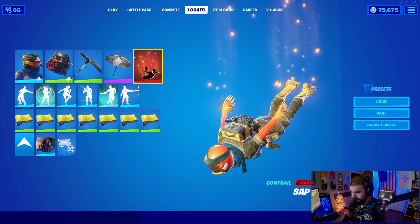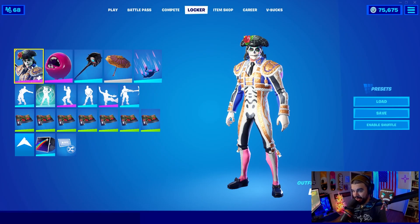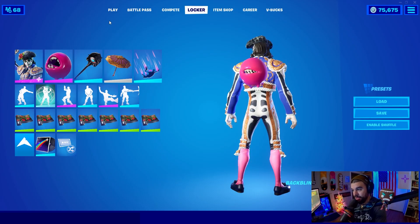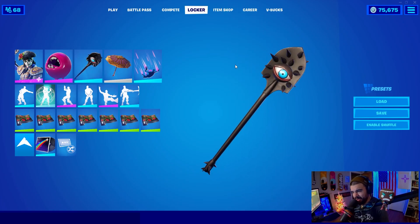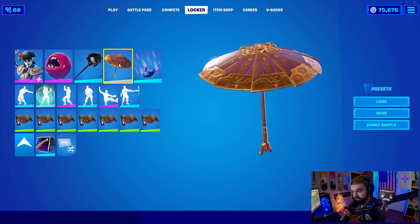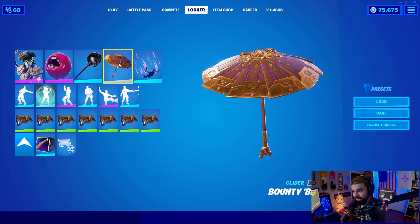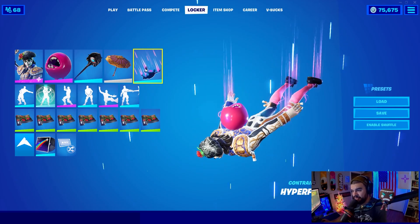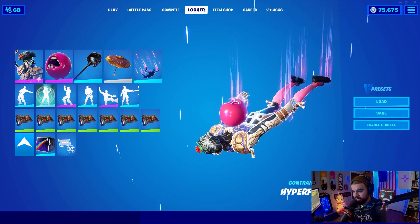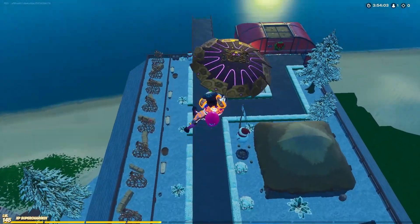Now we have Dante — one of my favorite skins. We have the Dante skin with No as our back bling; it's too good not to use. Vision is one of my favorite harvesting tools, although it comes out in the shop way too much. The victory umbrella from this current season goes really well with the gold on his shoulders, and he does have pink socks as well. We used a different contrail here — the Hyper Flight — as I'm still messing with contrails for other combos.